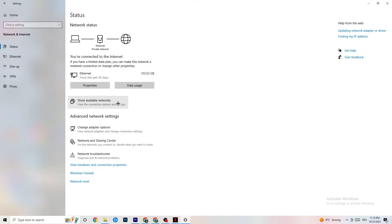Next, go to Show Available Networks. If you're using Wi-Fi, disconnect and reconnect - this can also help a lot. Afterwards, end that task.